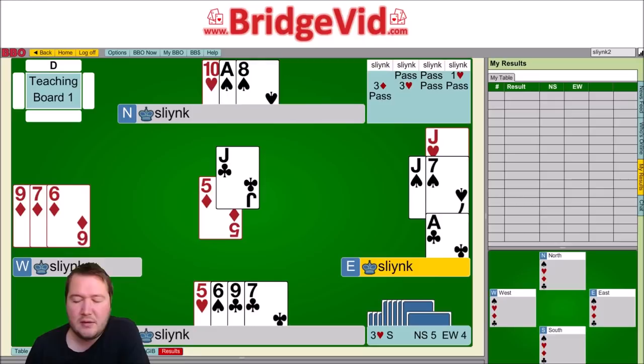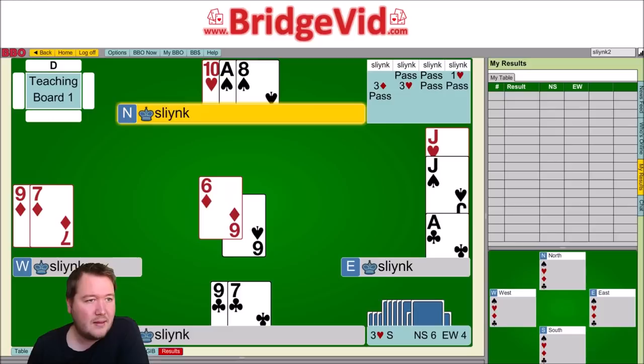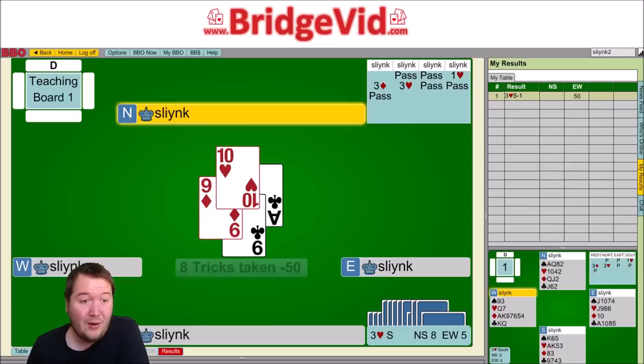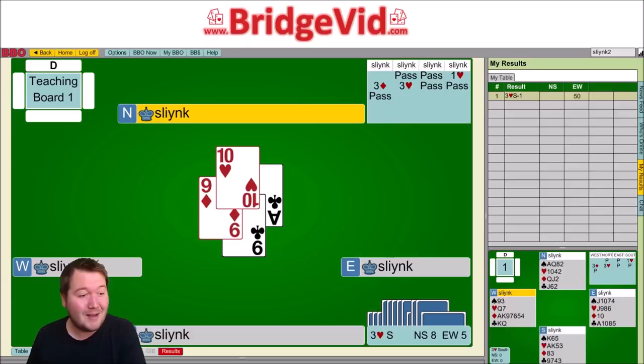East gets squeezed — they've got the winning trump, their hand is really good at this stage — but they chose to throw away a spade. So I ruffed in, played a spade towards the ace, then my final spade and east just trumped in, leaving me with the ten of hearts. All in all I went one down and scored about 75 percent — just under — for three hearts down one. It definitely looked like it was going to be a lot worse than that.